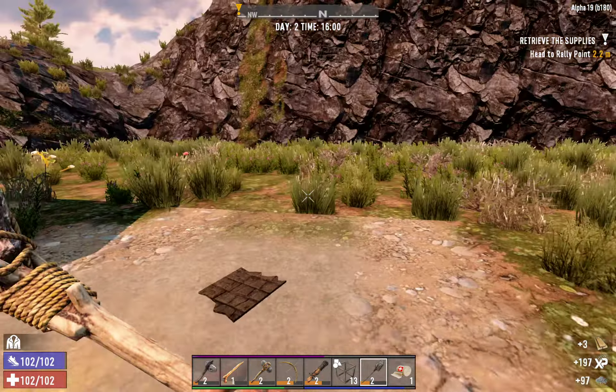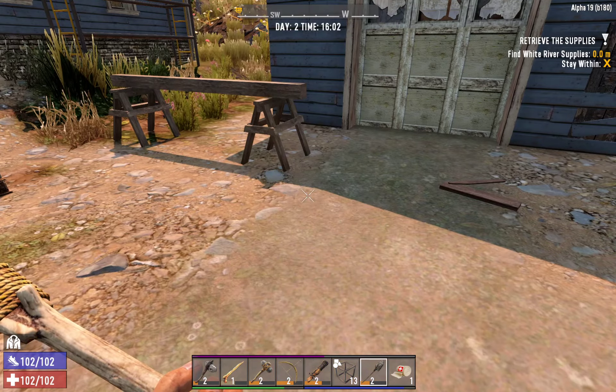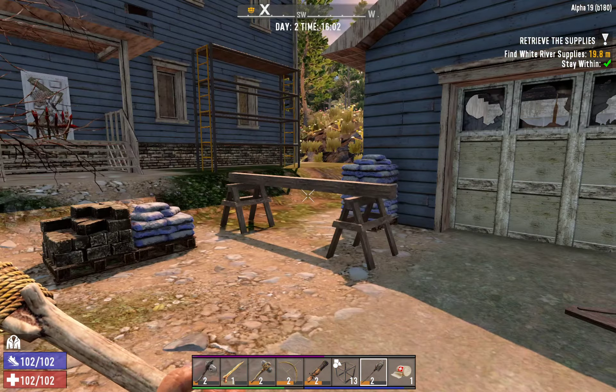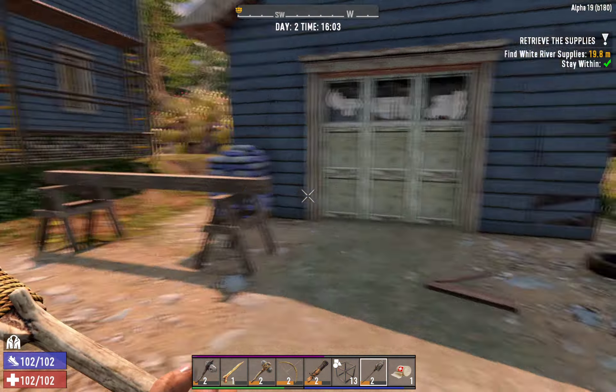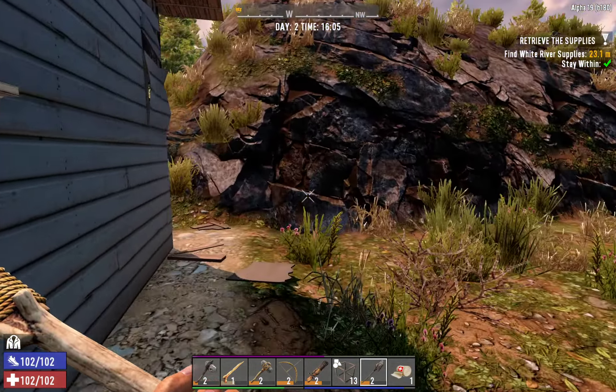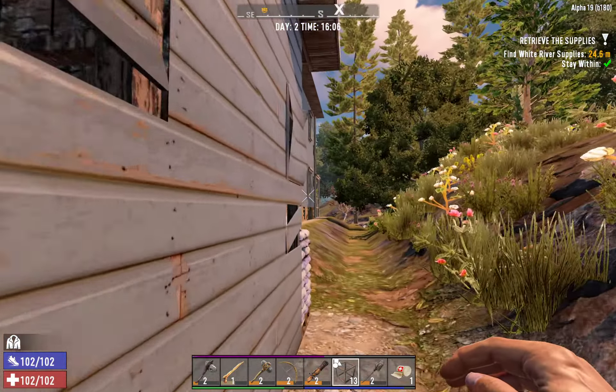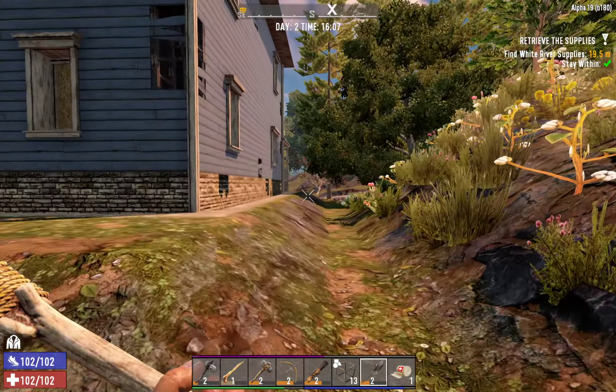Now we come back here and do the magic. And remember, we have a working cement mixer at the trader, so I can turn the cement into concrete.